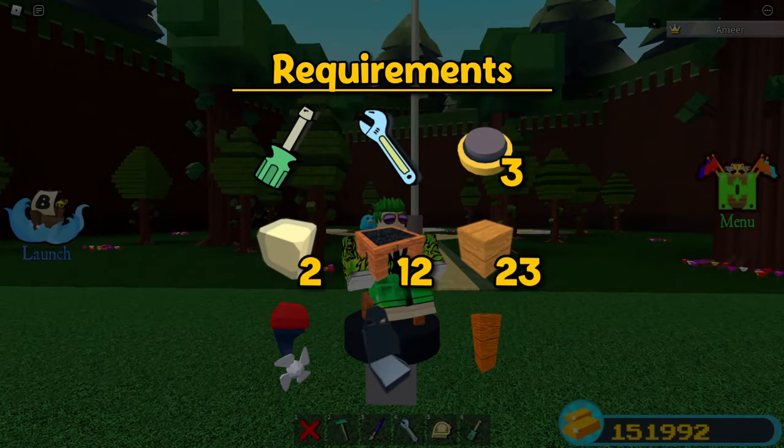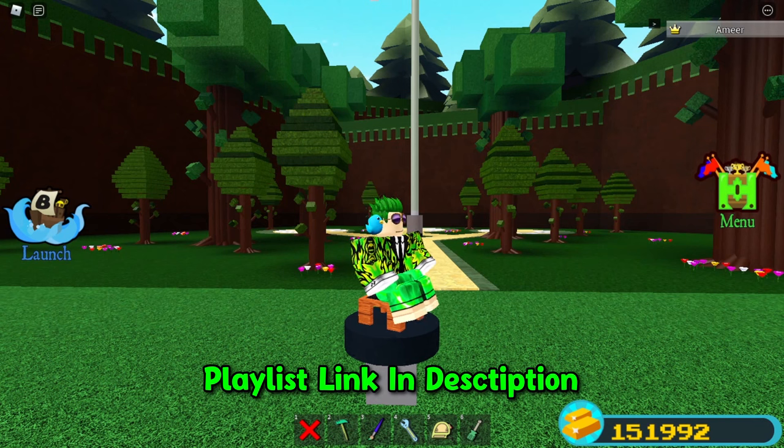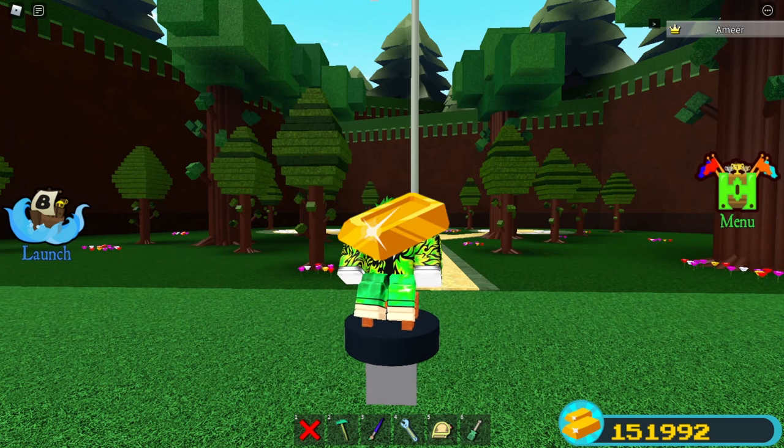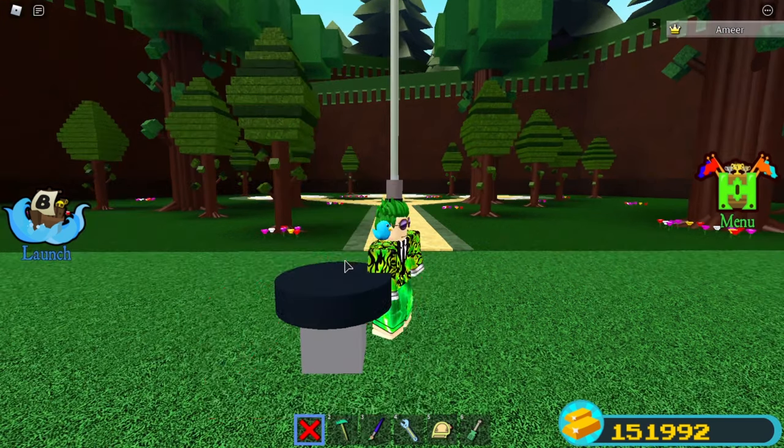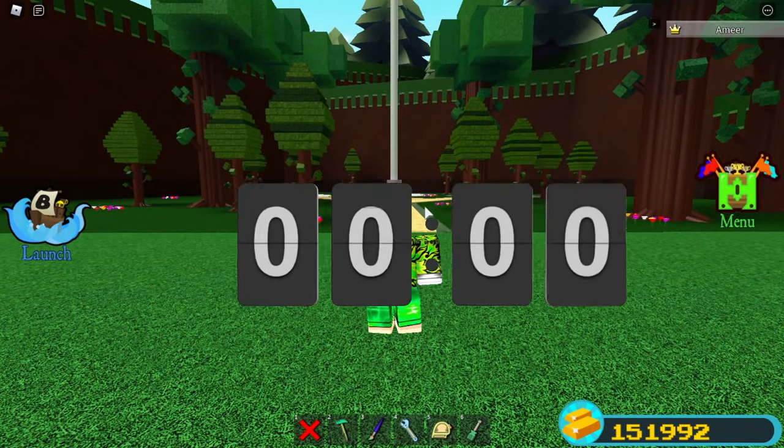Here is what you'll need. Also, if you're on mobile, then you'll need some levers. The block type can be anything. If you don't have this stuff, then you can check the playlist I have in the description — it's about ways to get gold. So now you have what you need.